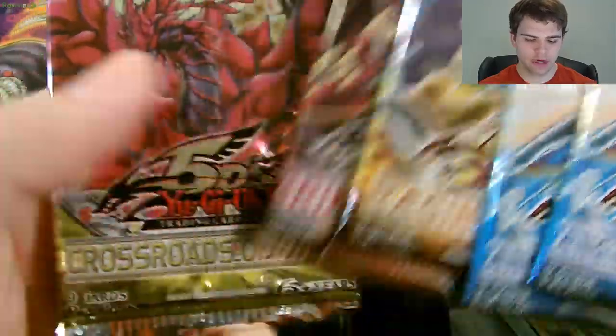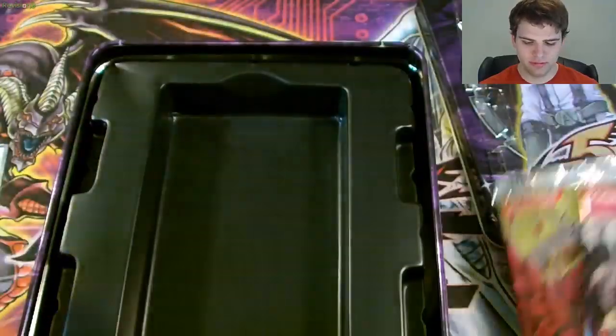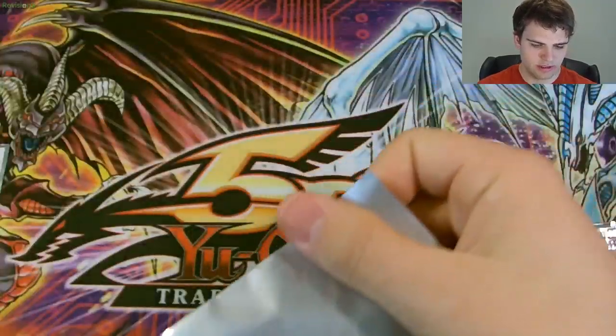Raging Battle, Crimson Crisis, and Crossroads of Chaos. Very colorful packs. And here, let's actually use these beautiful sleeves that they give us. Beautiful tin. Look at that.